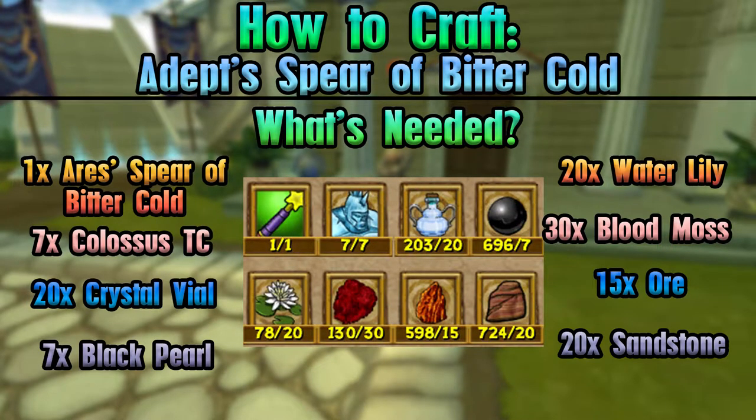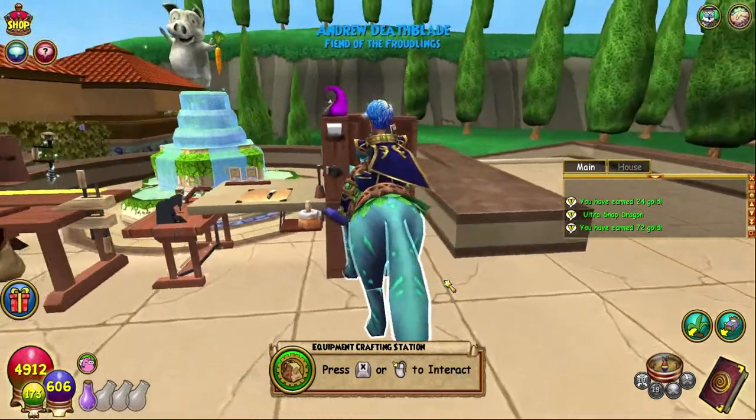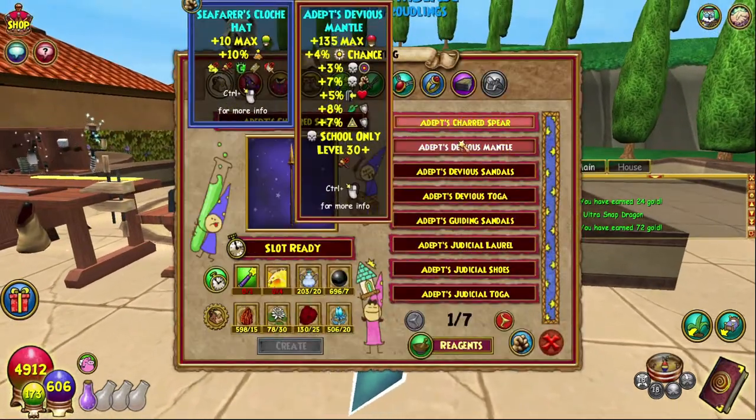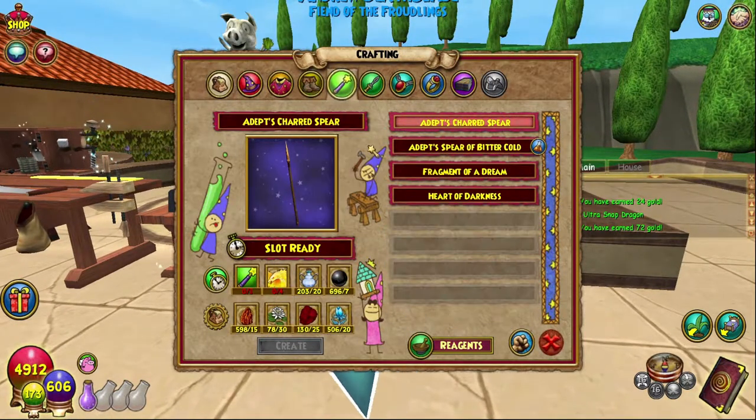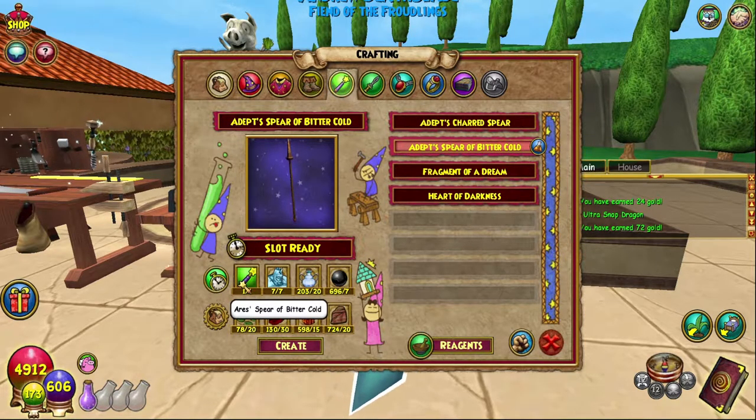As always, everything you'll need is on screen along with the crafting requirements. For all of these Aquila items it is the Equipment Crafting Station, which is just over here at the end — I should know exactly where it is by now. This one requires the Aries Spear of Bitter Cold.